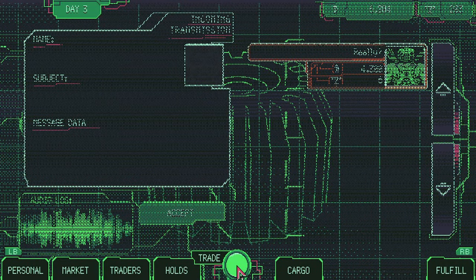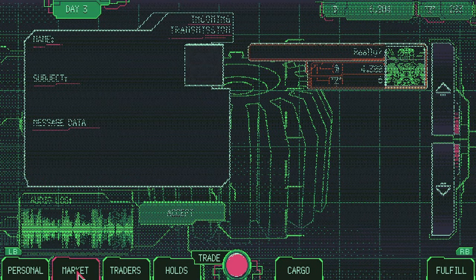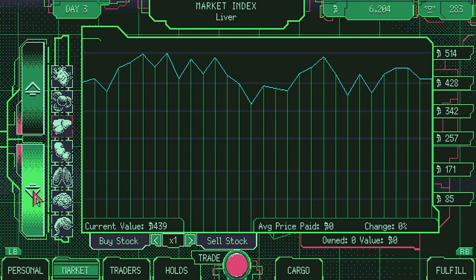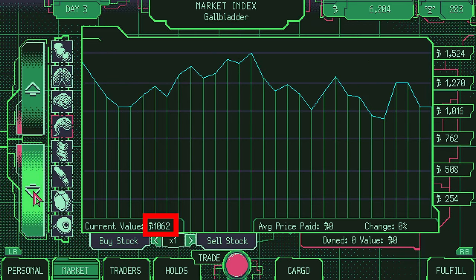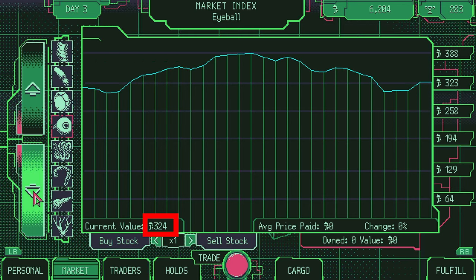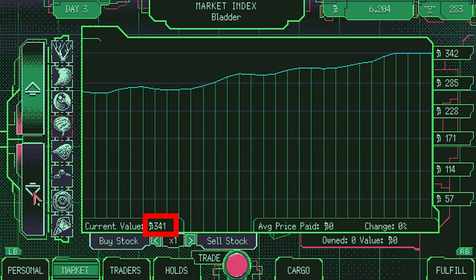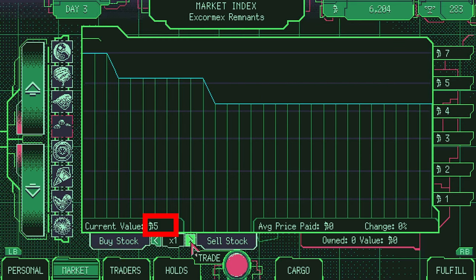After 2 days of trading, you will unlock the market. Go to the arrow on the left side of the screen and search for a low cost stock. Buy 5 shares and the Mid Share achievement will unlock.